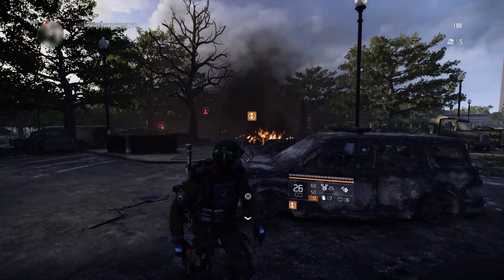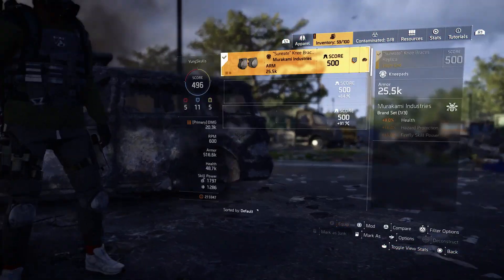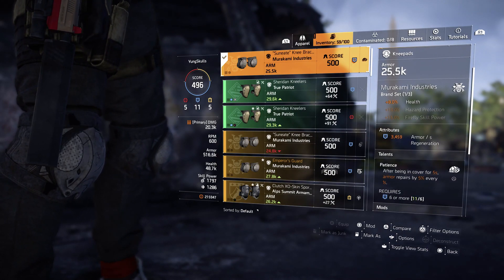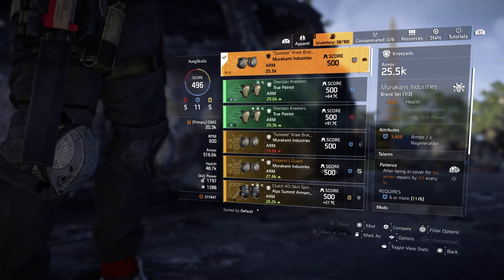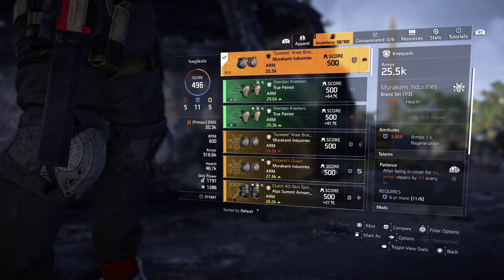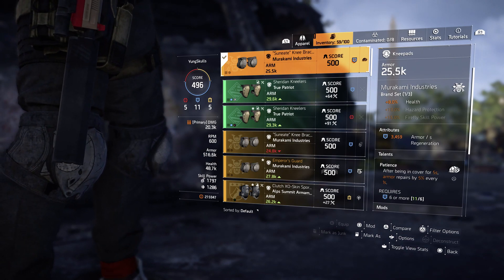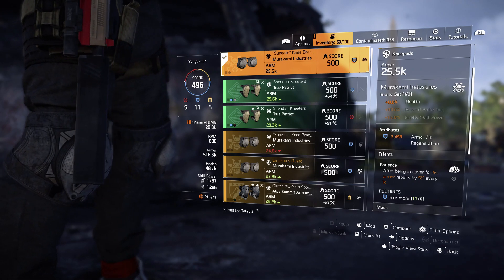Let me just show you guys. Obviously this build isn't really for this, but I'm going to show you that the talent is Patience: after being in cover for five seconds, armor repairs by five percent every one second — so that's just constant healing. I literally was fighting someone yesterday, they had 550k armor and were healing constantly and I just could not kill them. The attributes we've got are 3400 armor regeneration, so these two are going to work together.